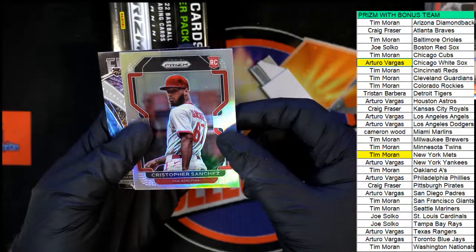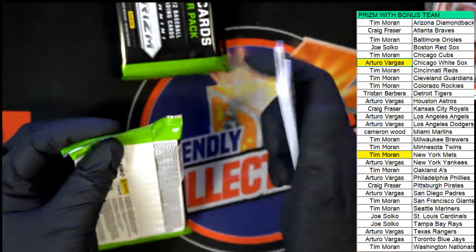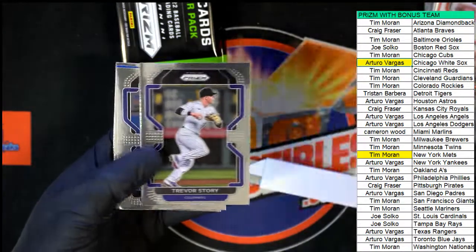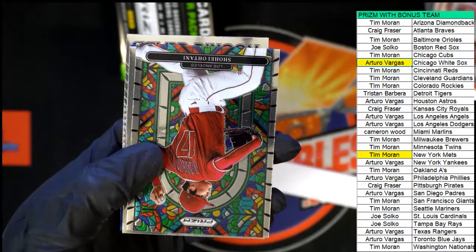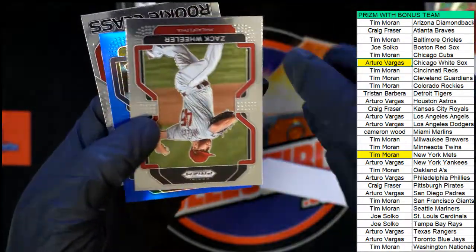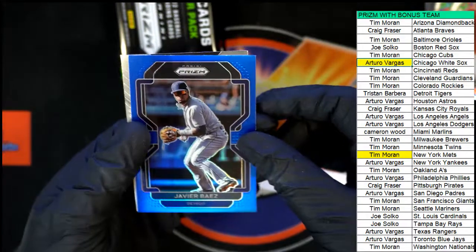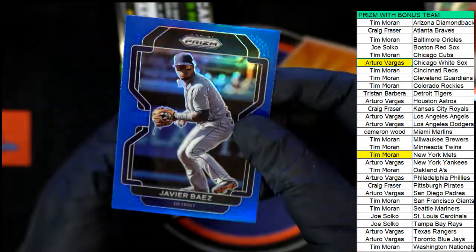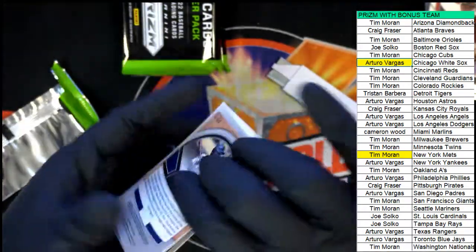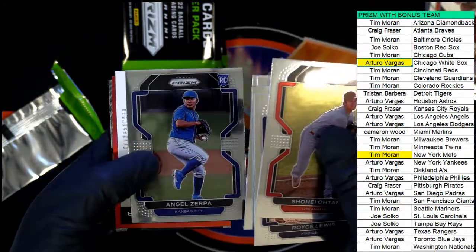This is a Christopher Sanchez silver rookie — boom! That's for the Phillies. Silver rookie Christopher Sanchez. Stained glass Otani — that's awesome! That's a cool one to have right there, very nice stained glass. Here's a Zack Wheeler and Javier Baez for the Tigers — that's a nice blue Prism. Seth Beard Diamondbacks rookie class. There's another Otani. Josiah Gray rookie.